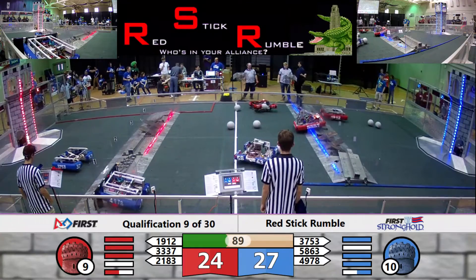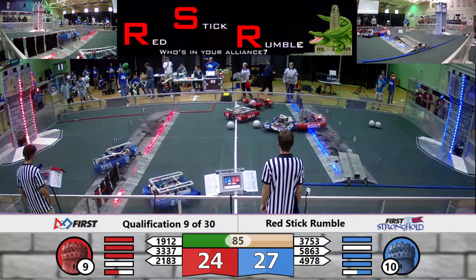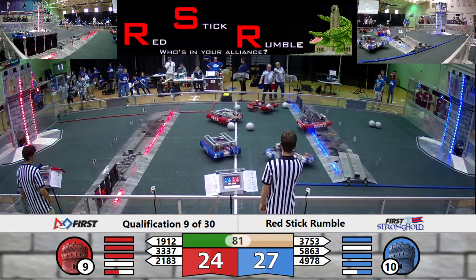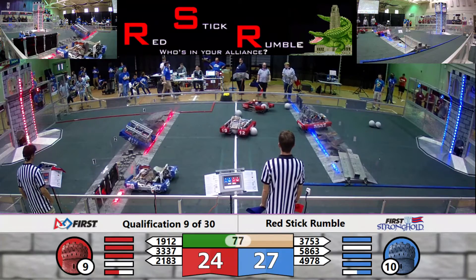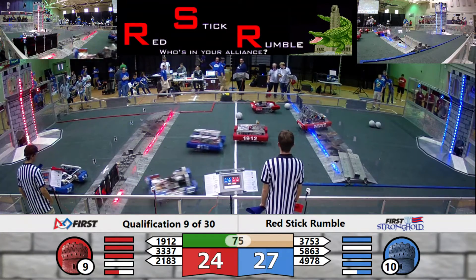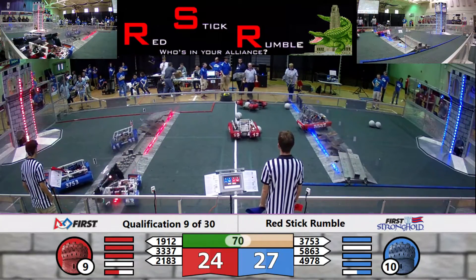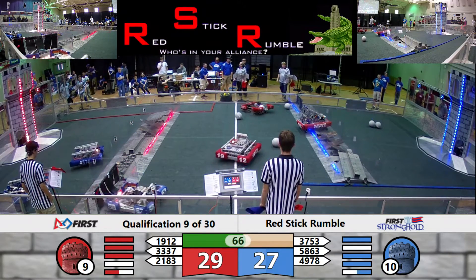Team 3753 lining up on the rough terrain, seems a little hesitant. Team 563 nudging Panzerbots. It looks like the rock wall has come unseated over on the Blue Outer Works — that's going to pose a bit of a problem for anyone trying to cross it. Team 4978 launching themselves over the rock wall to get back into the courtyard.